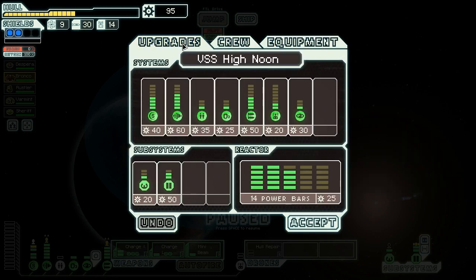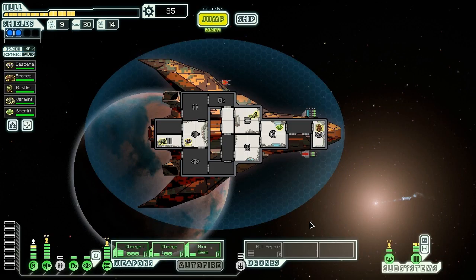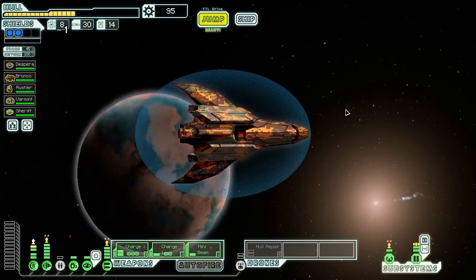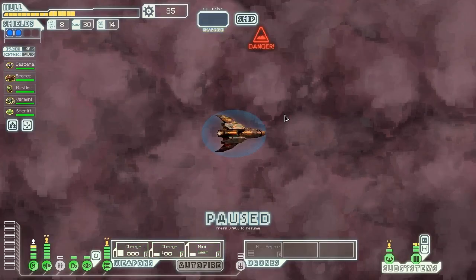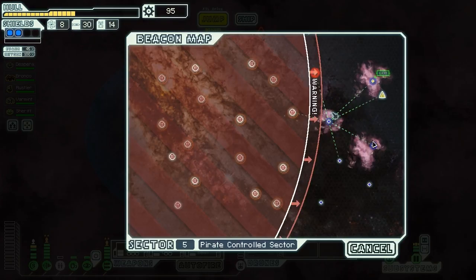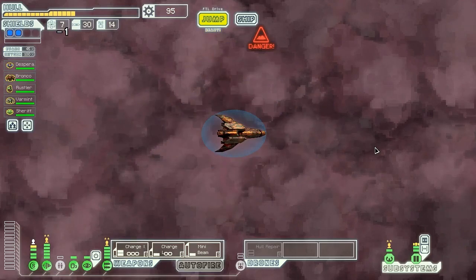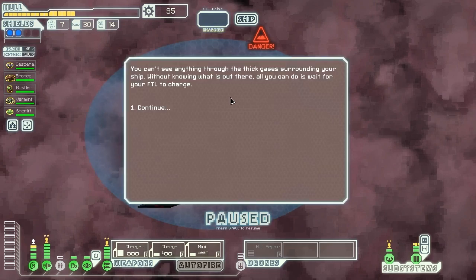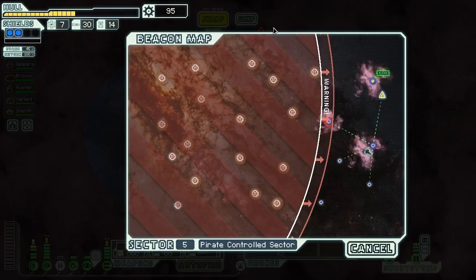I think we need the shields — that's really the next priority purchase for us. Let's jump into the nebula over here, and then we can probably jump around that way with plenty of time, since nebulae do slow the rebels down quite nicely. The crew are constantly looking out of the windows, checking for hostiles. They jump at every quake and moan of the ship, but nothing happens. We can't see anything through the thick gases surrounding our ship — without knowing what's out there, all we can do is wait for our FTL to recharge.